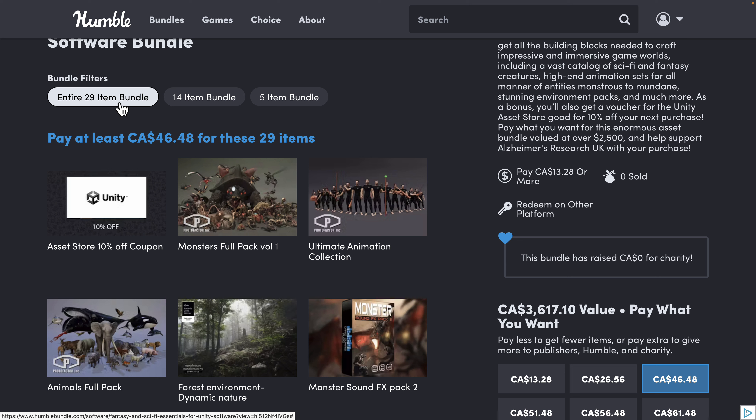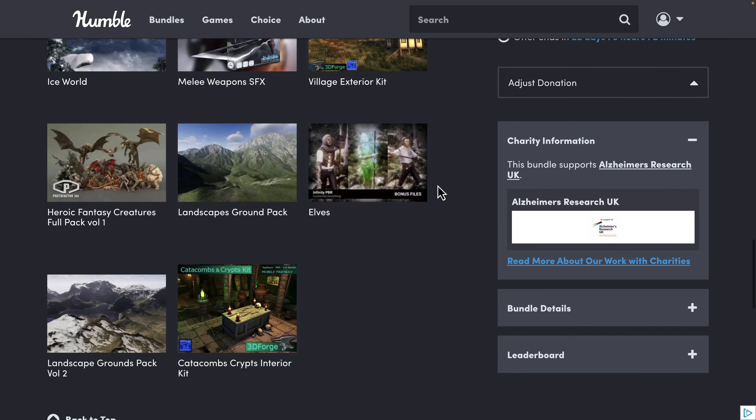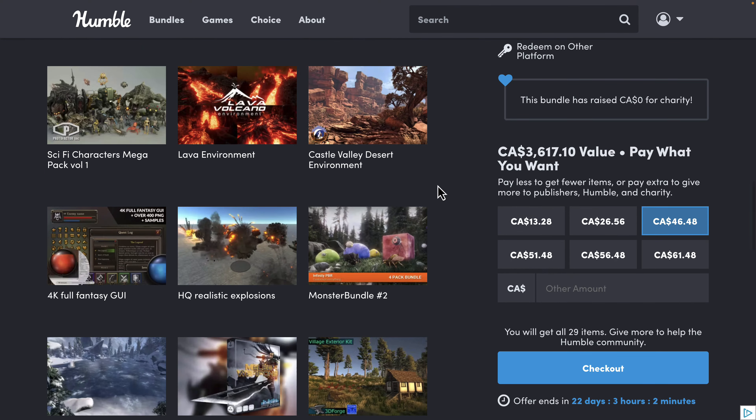Humble Bundles are organized into tiers — you buy a hard dollar value tier and get all the stuff below it. You decide how your money is allocated between Humble, charity, and the publisher. I'm going to take a quick look at a couple of the assets, then we'll come back and look at what you're getting at the various different tiers.